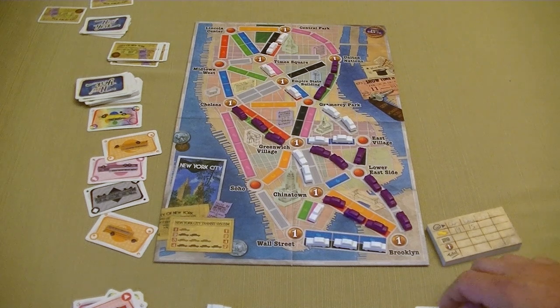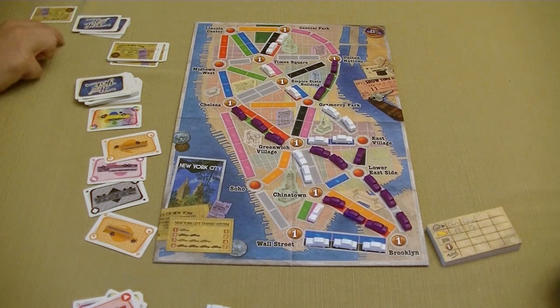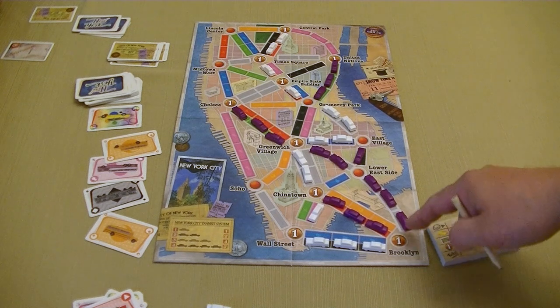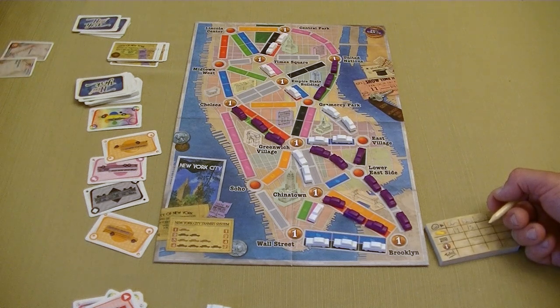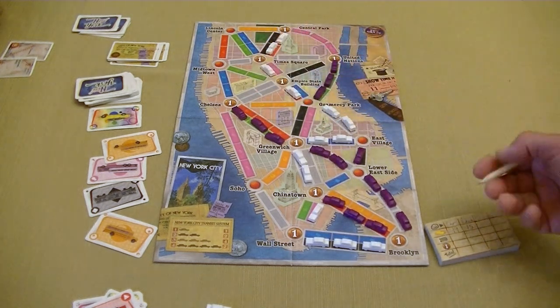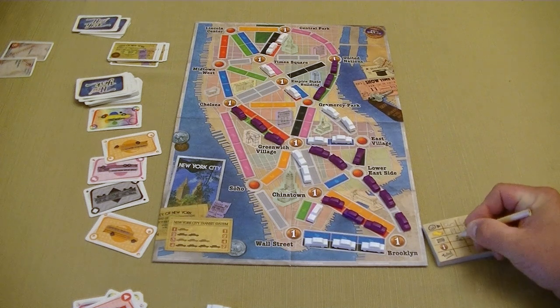Now we're going to look at destination tickets. Chris, what do you have and what did you score? I made one of my two — actually the longest of the two: Chelsea to Brooklyn. That gives you 8 points. Did you make the other one? No — it was Midtown West to Central Park, which I did not complete. So 8 minus 3 is 5 points for the destination tickets.